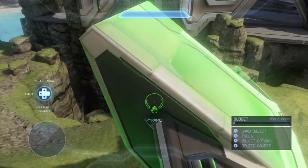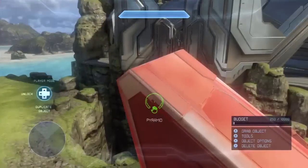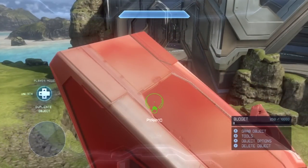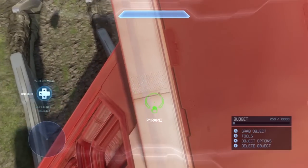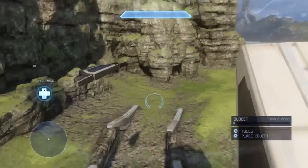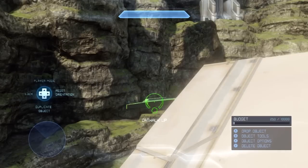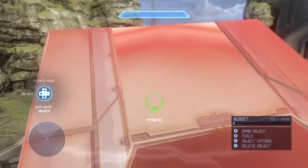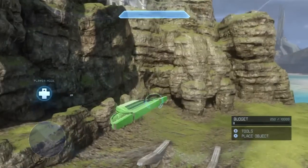You also get some menu controls on the D-pad: lock and duplicate. Lock is a function that will turn the object red. Once locked, you can no longer edit it — I'm hitting A to grab and Y to delete, but it won't do anything because it's locked. It prevents you from accidentally moving, deleting, or otherwise changing an object when you don't want to. So if I'm trying to edit one object and might accidentally grab a nearby one, I can lock that one so I won't accidentally mess it up. You can unlock it whenever you want with the D-pad again.